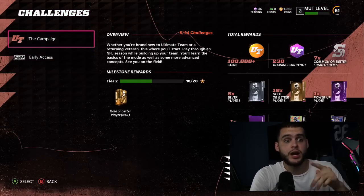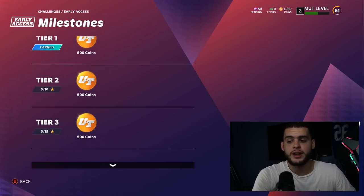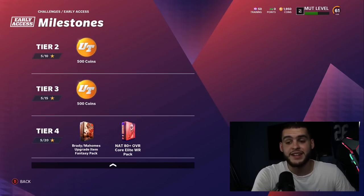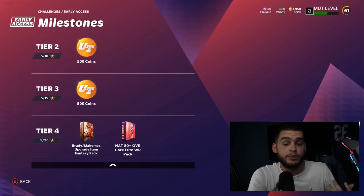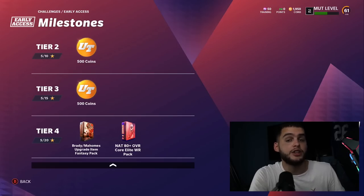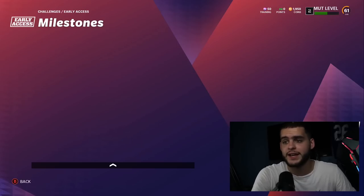Starting with early access, the first elite you want to get is the 80-plus overall core elite wide receiver pack. That's a good pack — you could get an 88 Davante Adams, DeAndre Hopkins, Stefon Diggs, Mike Evans, or a Brandon Cooks 80. Either way, it's free. A decent wide receiver goes a long way early in solos — they'll actually animate on aggressive catches in arcade mode, whereas the bronze ones will drop.